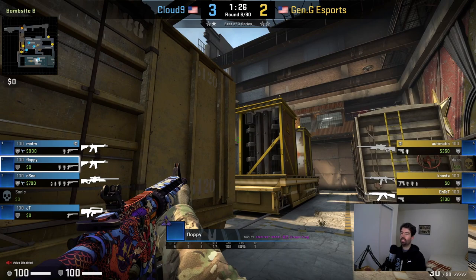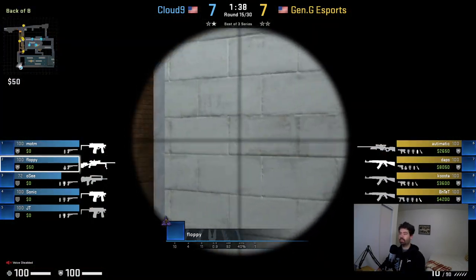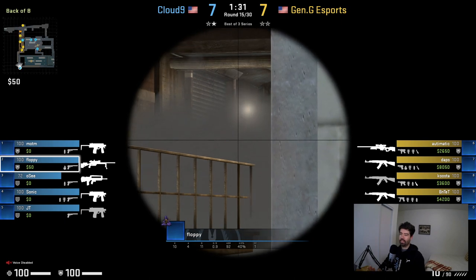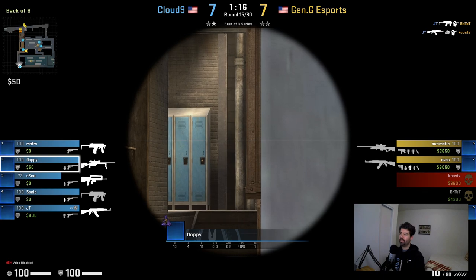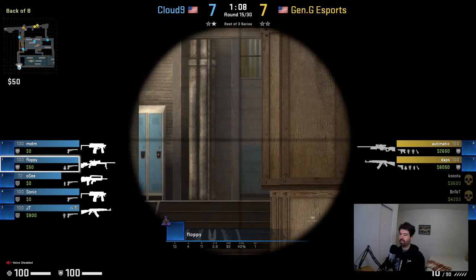On Train in round six you can see he's always taking angles where he can only be shot from one side — either peeking upper where they can't see him if they come out lower, or watching lower where they can't see him from upper. That's very important when holding alone. Last round of the half, he drops a smoke deep and goes upper with the scout, checking angles from just behind the wall so the second he takes a shot he's gone — getting information and some advantage while remaining safe for his team.